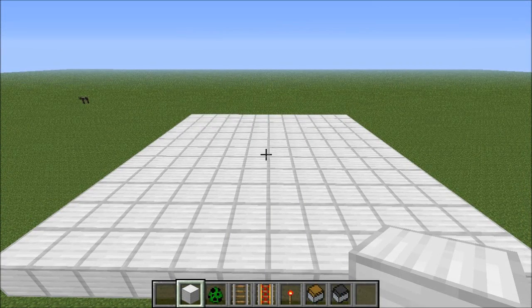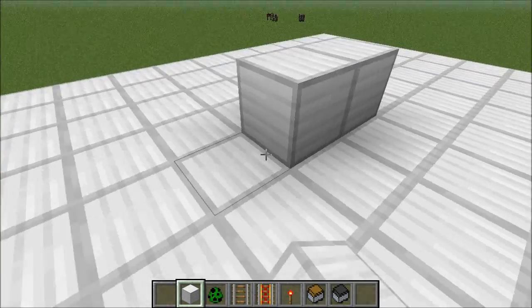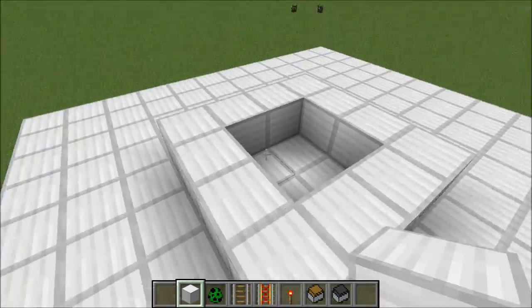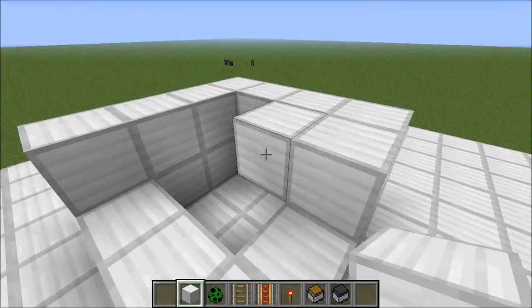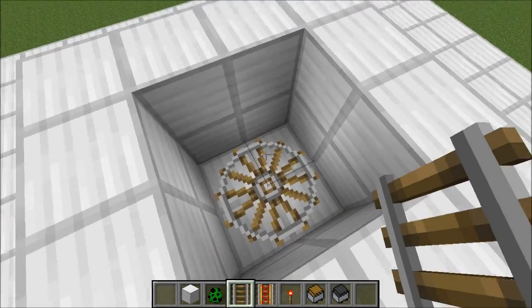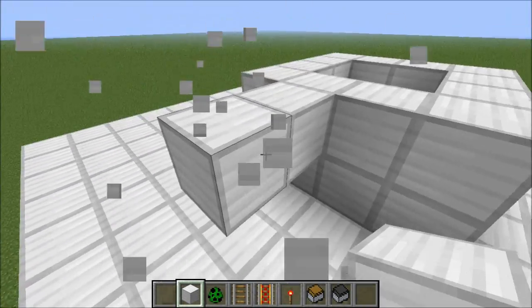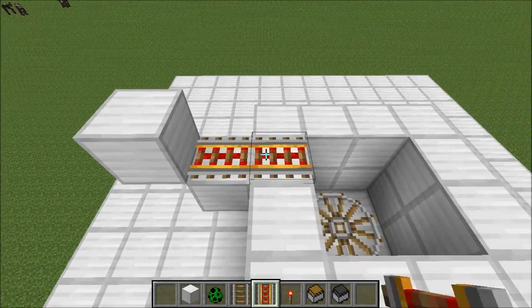Now I'm going to show you how to build the basic magnet. We have a spawning pad here and in the centre of it we're going to put down a 4x4 grid of blocks like this and we're going to make that 2 high. Then in the centre we're going to place down 4 minecart tracks so that they make a circle. Then on one of the sides we're going to place blocks like this and power it using a redstone torch and put down some powered rails.